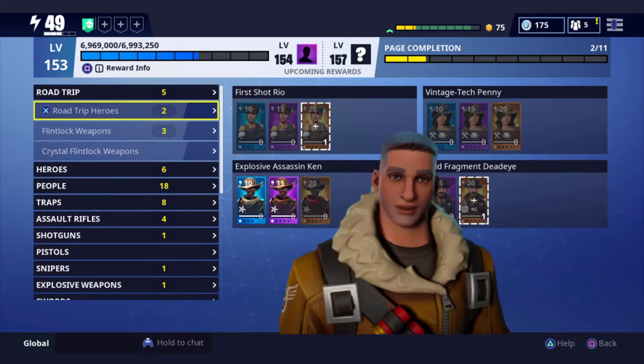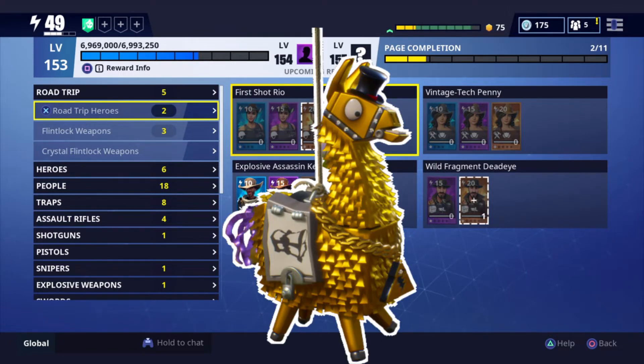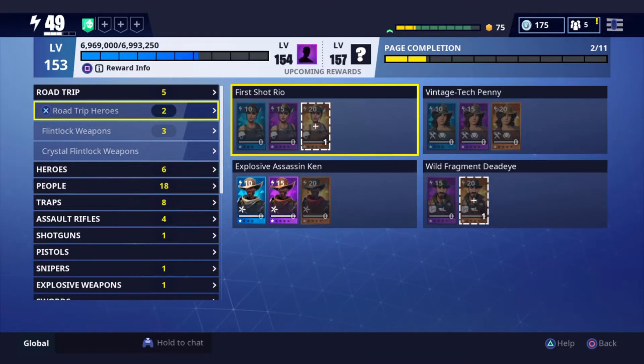At level 100, you will get the Raider Raptor Legendary Hero, which is a specialist in shotguns. Then at level 112, you get a Troll Stash Llama, and I believe level 201 you also get a Troll Stash Llama. So just keep those levels in mind.